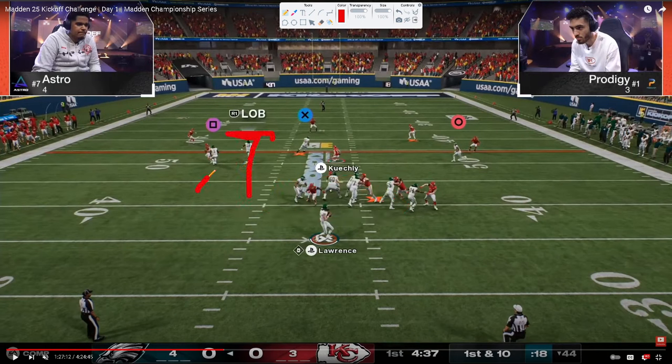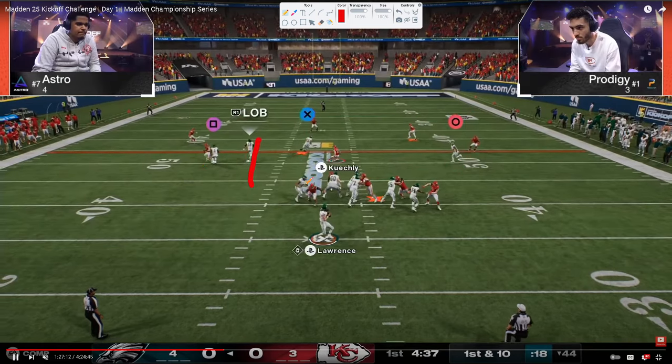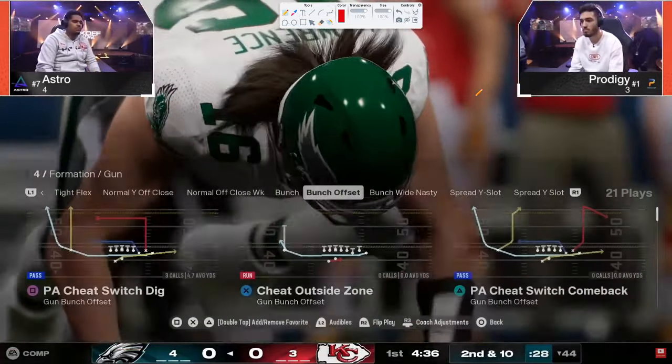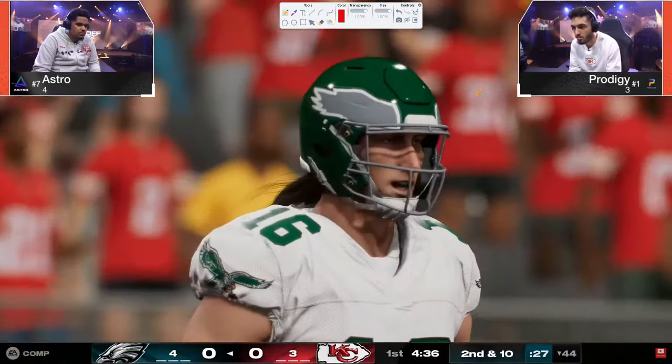We have a seam streak — seam streaks in this game are super powerful. We also have a stem corner route, which gets underneath a lot of zones and is very effective. Oftentimes the defense has to switch-stick onto that player, and what that leaves open is all this space and the seam. Astro sees the seam streak, throws it a little late, and gets stopped.